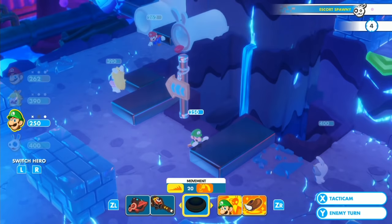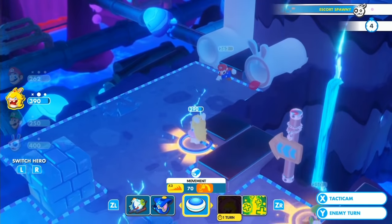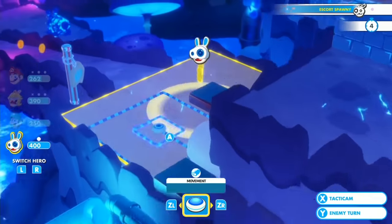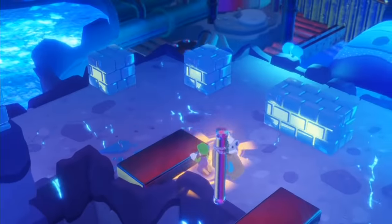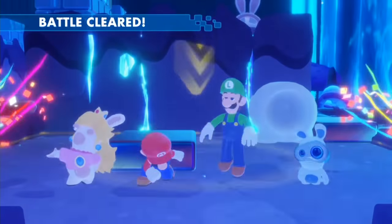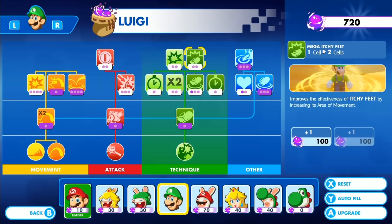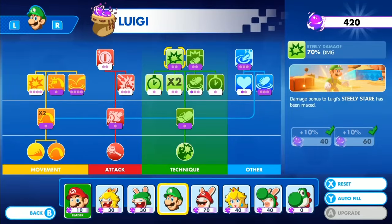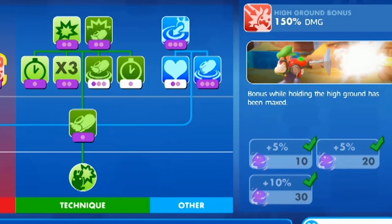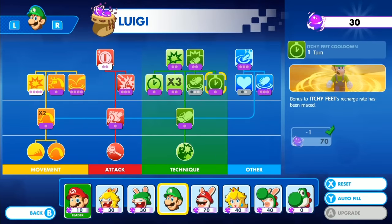His second technique, Itchy Feet, increases movement spaces for everyone in close range to you. Not only does this make Luigi's already absurd movement range ridiculous, but it allows your better dash characters to reach more targets, it allows your non-attacking partners during escort missions to move further, and it also makes low movement characters like Mario get respectable movement. As a final note for Luigi's upgrade tree, his dash damage is pretty poor so I didn't upgrade it at all. But on the flip side, he's one of the best candidates in the game for maxing out that high ground bonus, dealing more damage if you're at a higher spot than your enemies. Luigi is the glass cannon of this game — his peak is so high, but you have to have someone along that can help keep him alive.